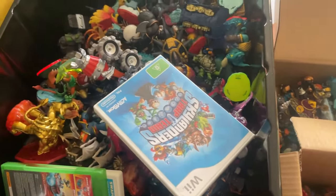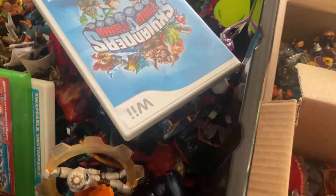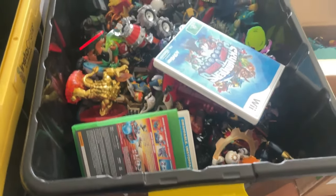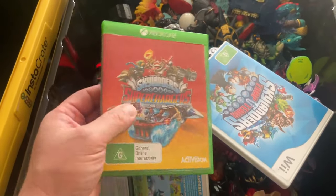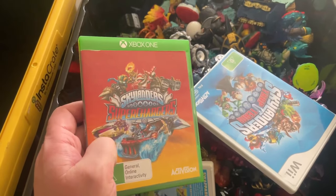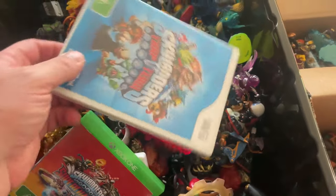This is the bulk lot we picked up from Sydney — it was $250 and contains just over 200 Skylanders, games, and all these different things. This is the Superchargers I was telling you about. Xbox One and PlayStation 4 games are the ones you want to be looking out for, especially Trap Team.